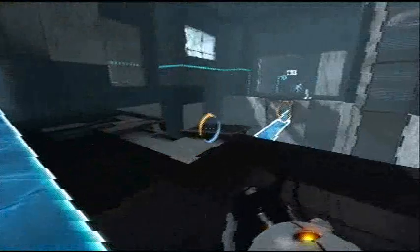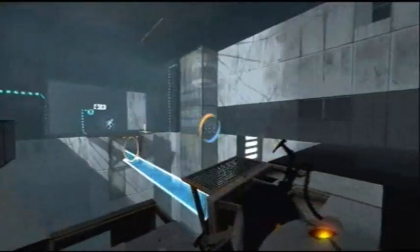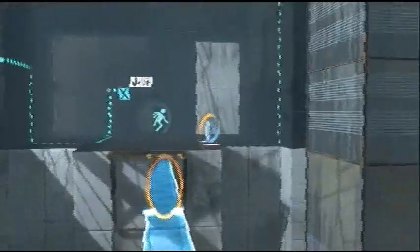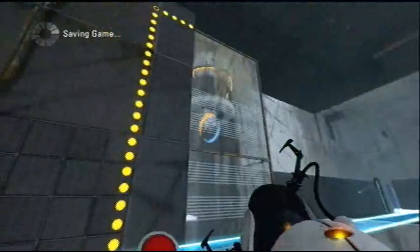And of course, these bridges, like anything else in this game, can be placed through portals. And that is an element that we have to use. Now, that button is the first place we have to get, and that's a pretty easy task, if I do say so myself. You simply walk through this portal and you're there. And that starts cubes a-dropping.